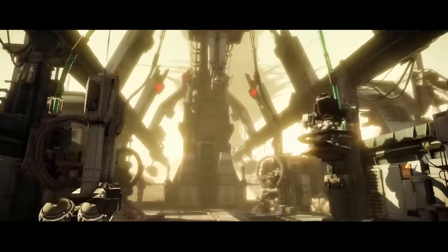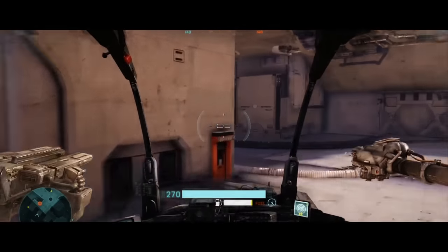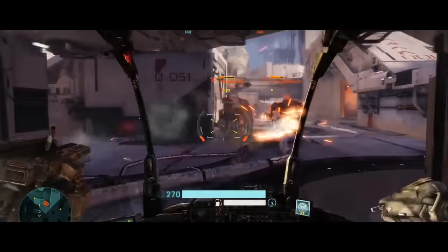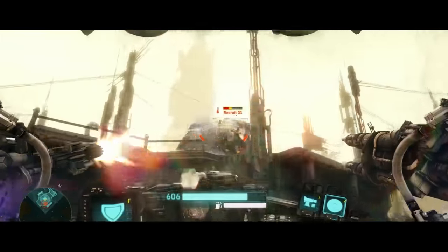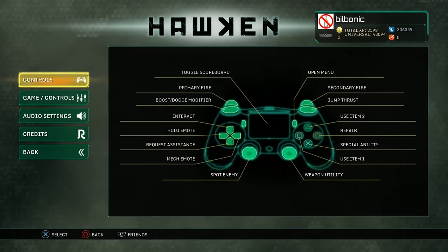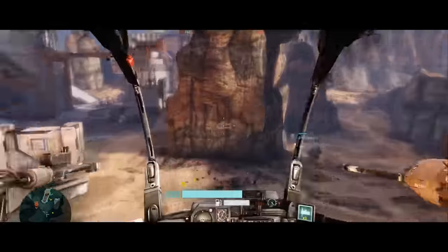Since Hawken had been created with console in mind way back, you'll find the controls to be surprisingly intuitive in how the mechs move as well. It's especially notable because we actually use all the buttons on the controller — like all of them — and once you get a sense of where they are, it's really pretty neat. Bumper jumper for the win, anybody?